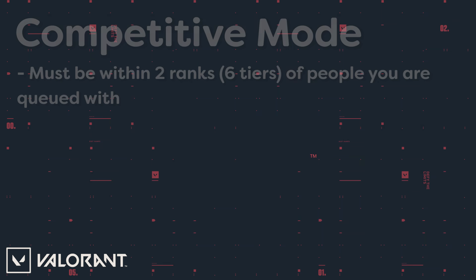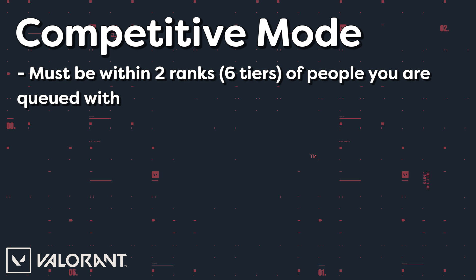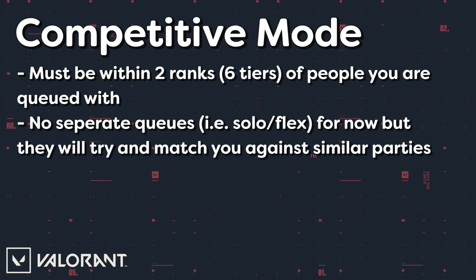They did mention that if you're playing with other people, you will have to be within six tiers of the people you're queuing with — that's basically two full ranks. So if you're a Platinum one, you would only be able to play with friends who are between Immortal one and Silver one, if I'm understanding that correctly. They also mentioned that there's not going to be a solo or duo queue or a flex queue like they have in League of Legends — just keeping it really basic and simple for the initial period of the Closed Beta.